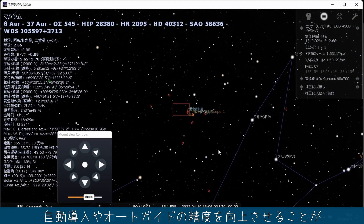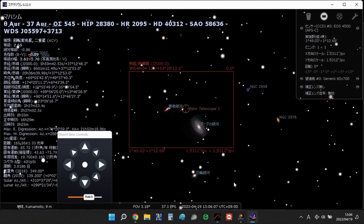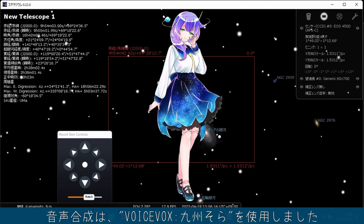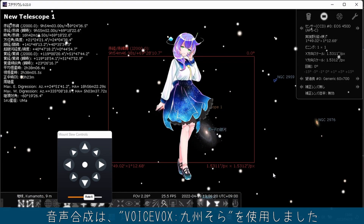プレートソルビングを利用すればファインダーを使用しなくても赤道儀アライメントを実行できそうです。赤道儀アライメント後にASPAで極軸調整すれば自動導入やオートガイドの精度を向上させることができるかもしれません。ご視聴ありがとうございました。音声合成はボイスボックス九州空を使用しました。